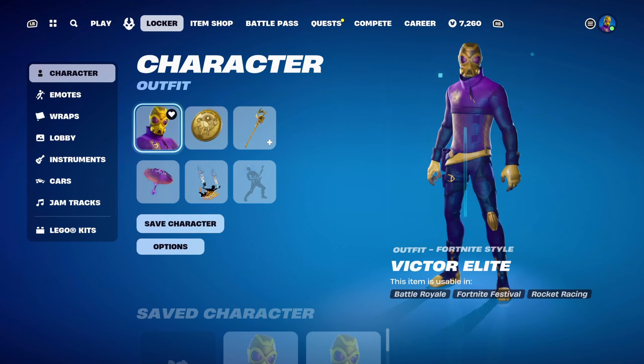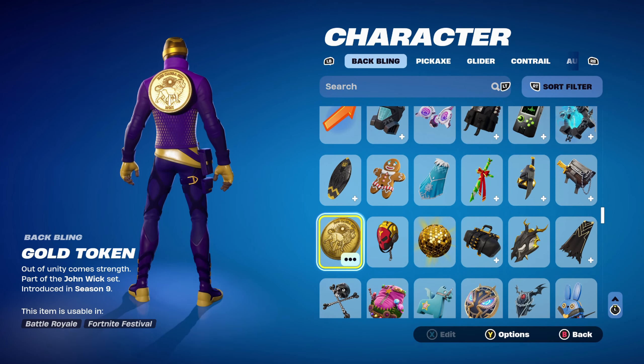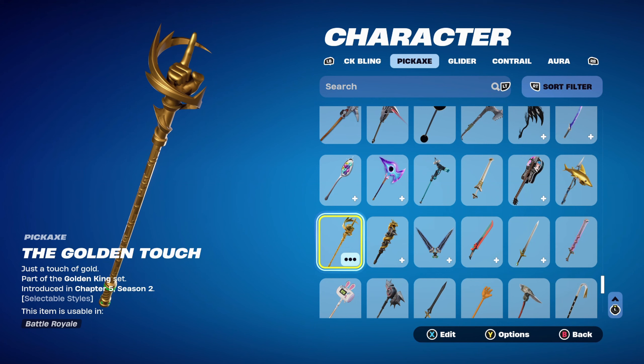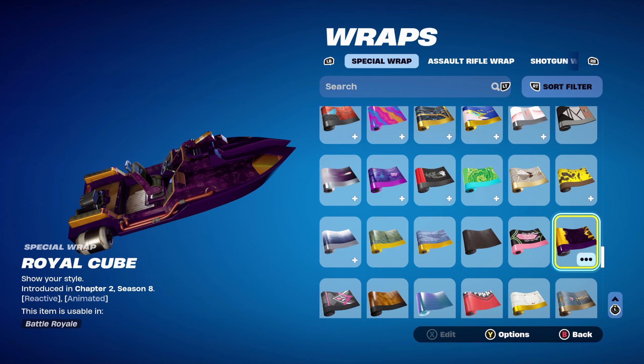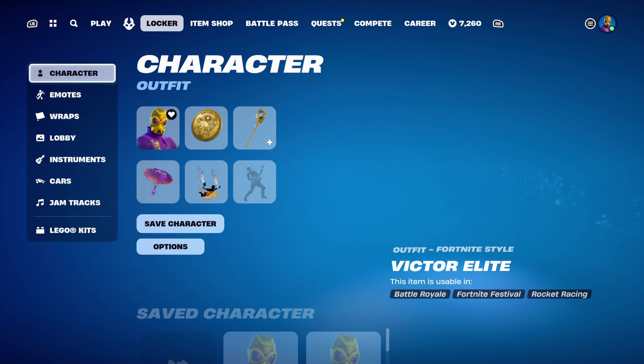For combo number 2, I thought I'd use a gold themed back bling and pickaxe. The back bling is Gold Token, part of the John Wick set, introduced in Chapter 1, Season 9 — earned by completing challenges in the John Wick Bounty LTM. The pickaxe is the Golden Touch, part of the Golden King set, introduced in Chapter 5, Season 2. I'm using the sand style for the golden design. The weapon wrap for this combo is Royal Cube — a reactive and animated wrap from Chapter 2, Season 8, given for free to those who attended the finale event. Using it for the purple and gold design.